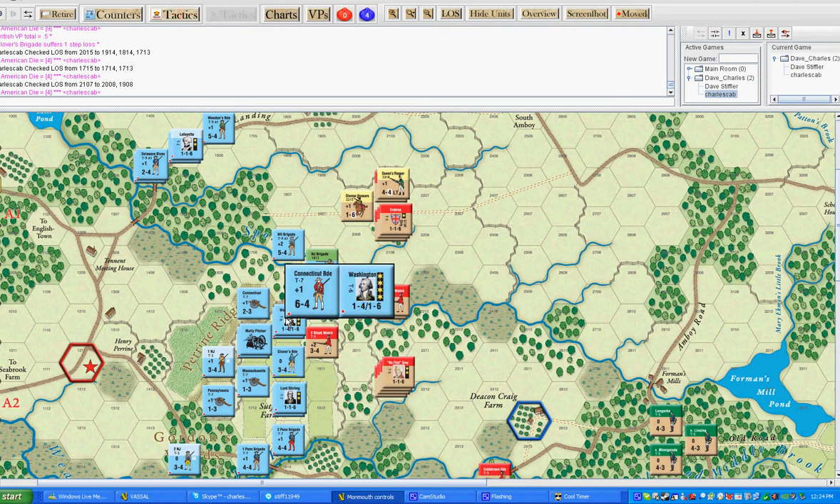The combat modifier — some of them are zero, although I think most of the British leaders are ones. Yeah, they are. And Washington is a one. So you add your combat modifier, if you're in a hex with one of the attacking units, to the morale. So essentially you're a plus two morale, I'm a plus two morale — that's even.